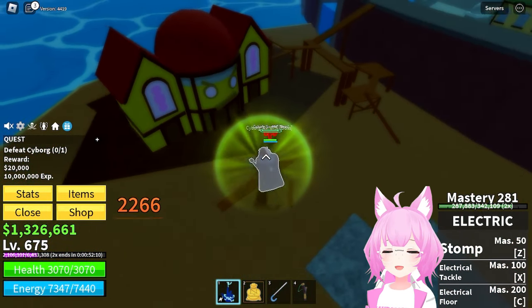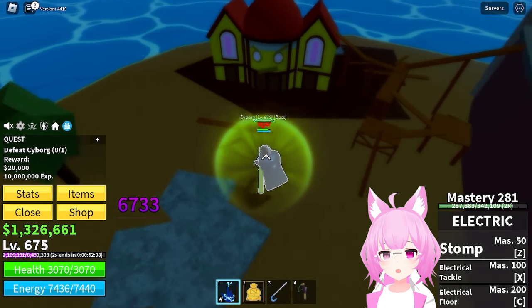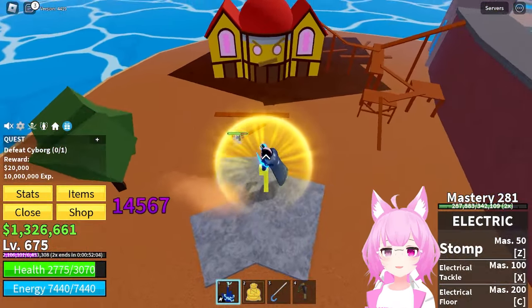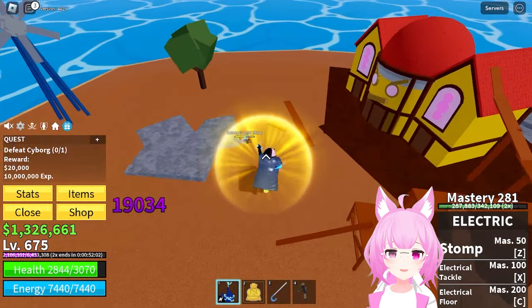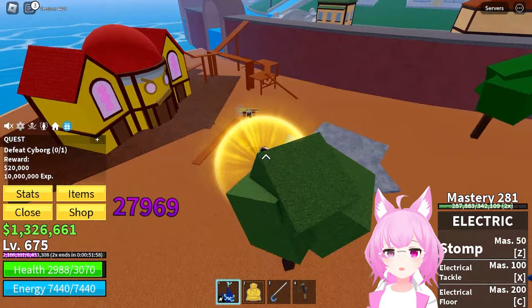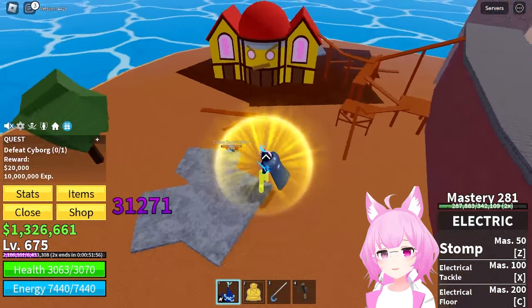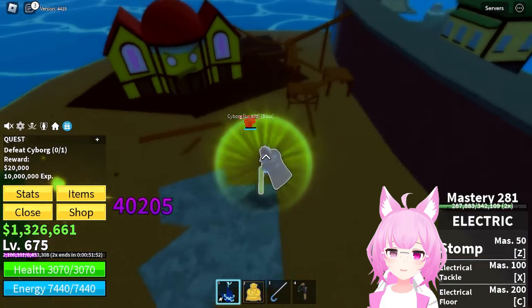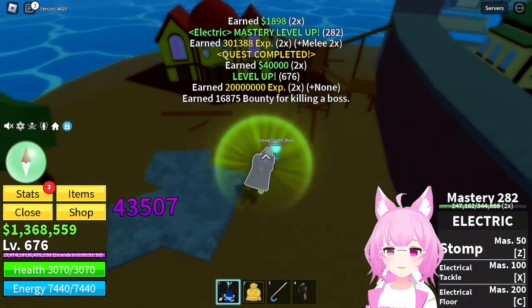Okay, he's here, let's just punch him. The good thing about using Buddha is I can just keep hitting him - I don't need to worry about him hitting me because I have a lot of armor. So yeah, I just keep punching him and he can't do anything because I have Buddha. Easy.